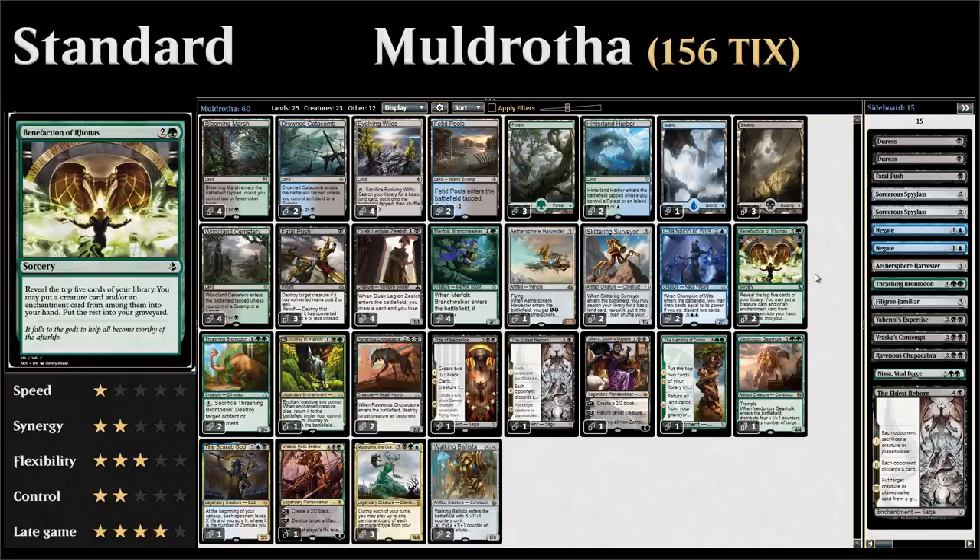We have two copies of Benefaction of Rhonas — another graveyard-enabling card. Three mana sorcery that reveals the top five cards of our library; we can choose an enchantment and/or a creature to put into our hand, and the rest goes to the graveyard. Putting cards in the graveyard is great with Muldrotha. Benefaction also helps us find Muldrotha if we don't have one, and we have a few enchantments to potentially get a two-for-one.